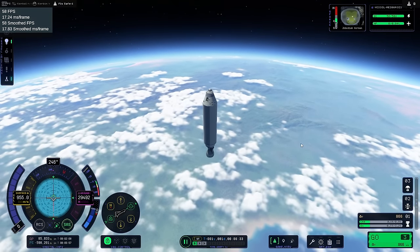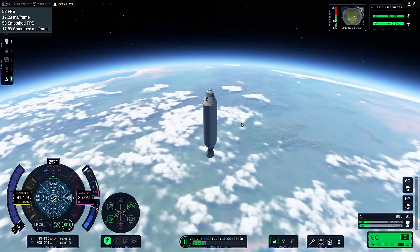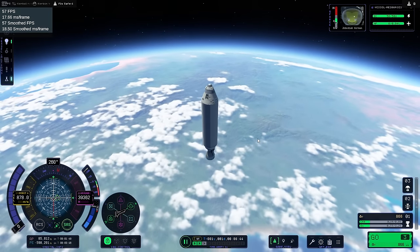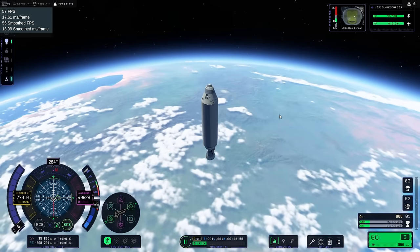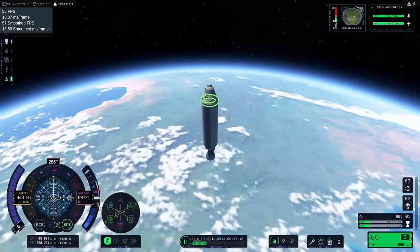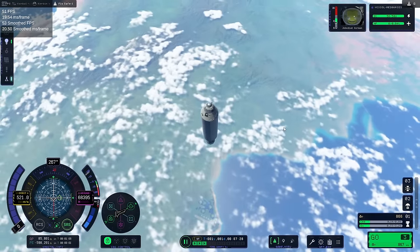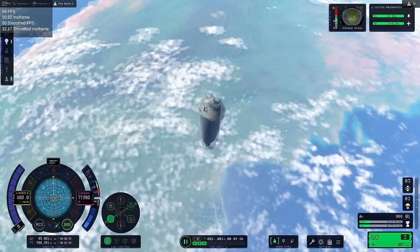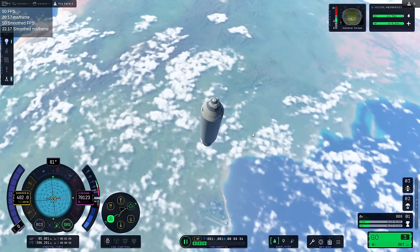That's space with some buffer. This isn't going to be too bad on the re-entry heating — right? We probably have enough delta-V to do a soft landing. We'll see about that — in other words, not decoupling the booster. A little bit wiggly, though.